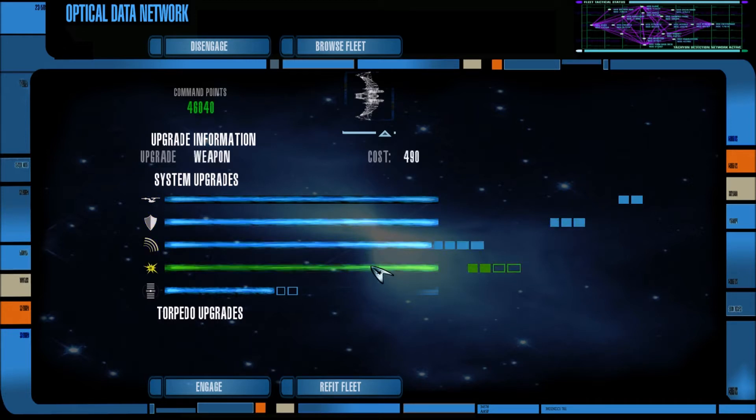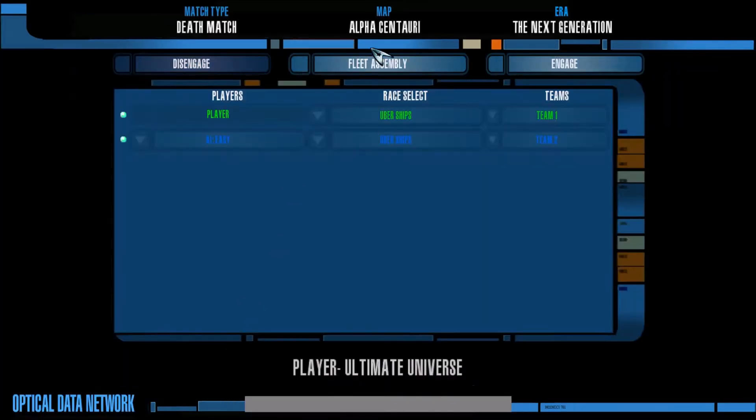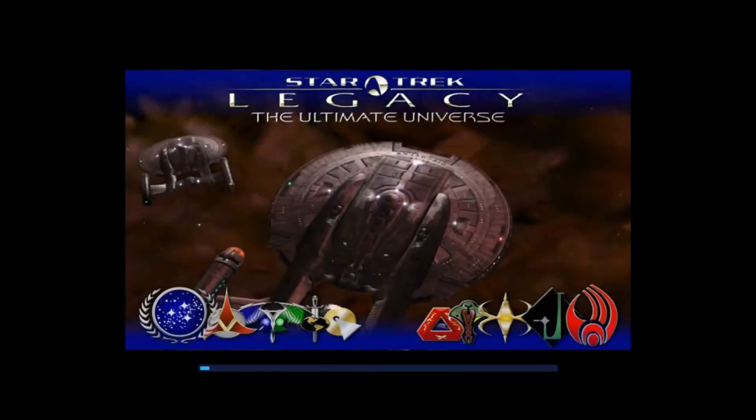I'm gonna refit the fleet and give us all the upgrades we can get — armor, shields, other stuff. We are at the map Alpha Centauri because it's large and gives us some space. Since these ships are very long range, I'm assuming we're gonna start shooting at each other pretty much instantaneously. The enemy is on easy AI, because that's probably still gonna be too powerful.